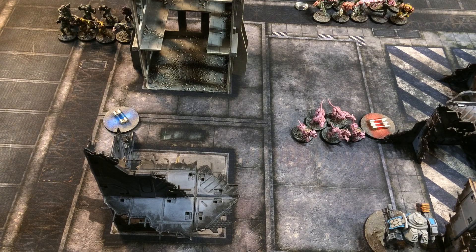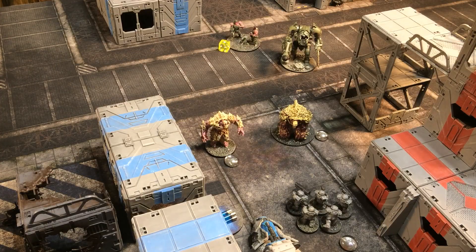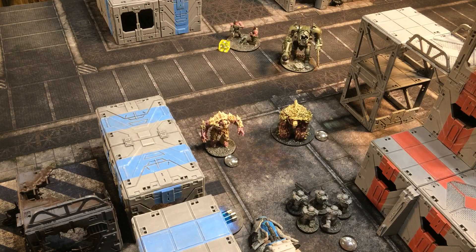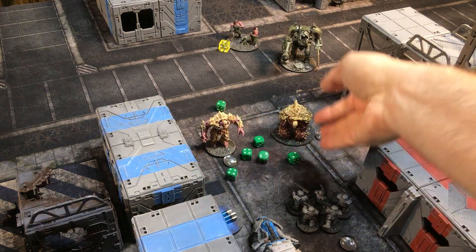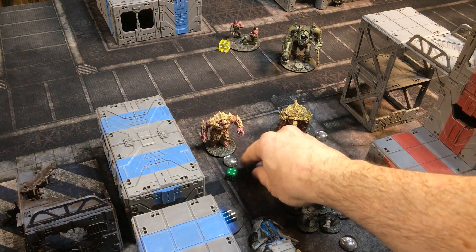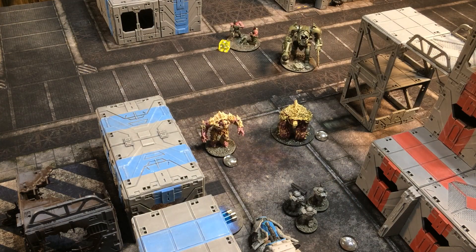The infected monster on the right flank charges in towards the dwarf warriors — but isn't quite in charge range, so rushes forward instead. The attack walker advances and fires its heavy flamer at the nearest dwarf warriors: six shots hitting on fours — two hits, five-up saves — two dwarf warriors die. The infected specialists inside the attack buggy then disembark. Rather than going to objective one which already has the buggy and a monster, they move towards objective two where they can both hold it and shoot the dwarf walker.